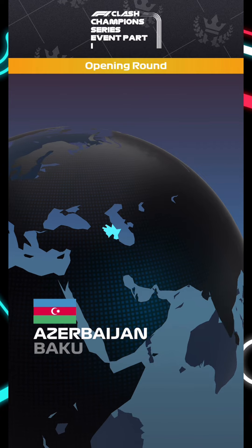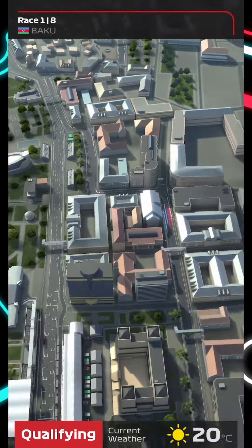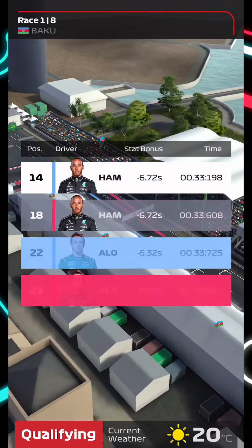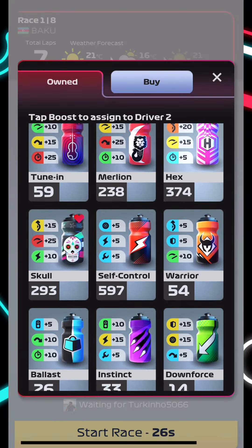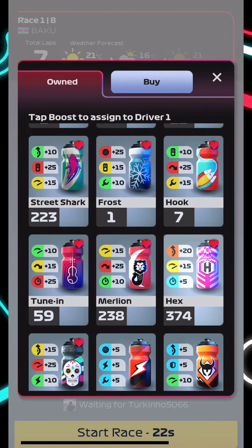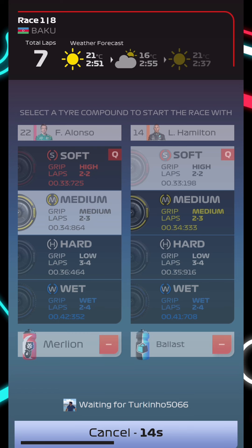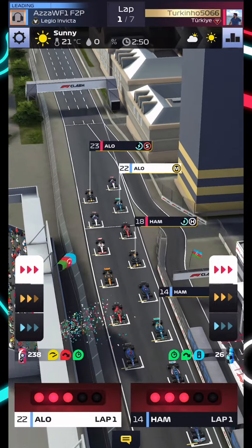First up, we're off to Baku and two-stop territory. We're hoping to see how many points we can get. Mid-30s I'd be very happy with, but we've got a good qualifying — P14 for Hamilton and only P22 for Alonso. We're going to use the free boosts, use Ballast on Alonso, and potentially Merleon. I need race start but I need to save them as well. Apologies if I sound a bit different — not too well right now but still trying to bring you some content.